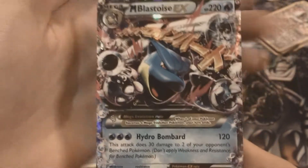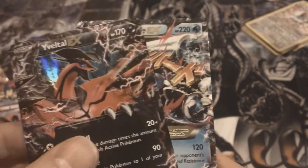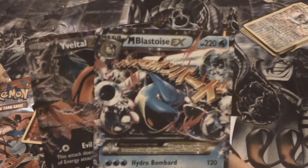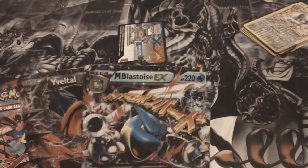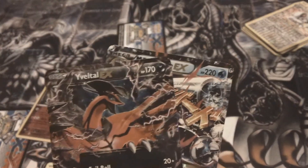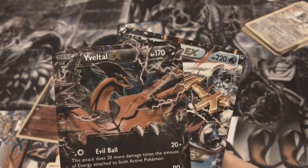That is pretty sweet — we got that Mega Blastoise and our promo Yveltal. Pretty sweet opening! If you guys leave a like and a comment, tell me what you want to see next. If you want to see a Xerneas tin, I can probably get one of those too. But these Yveltal ones with this promo, it's kind of hard to pass up. That's about it for now, guys — until next time, later!